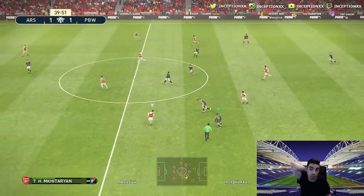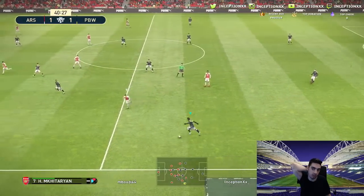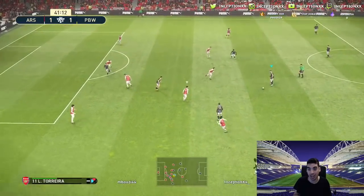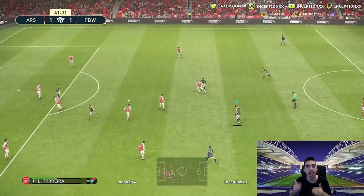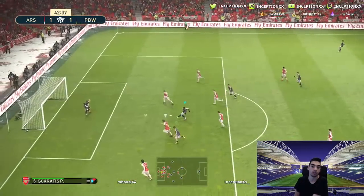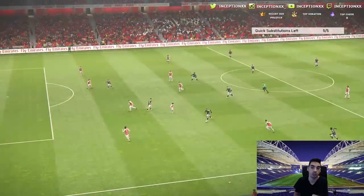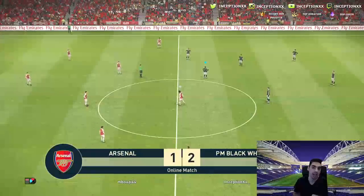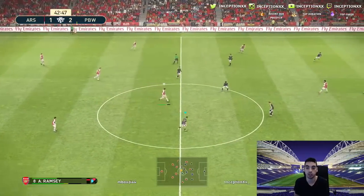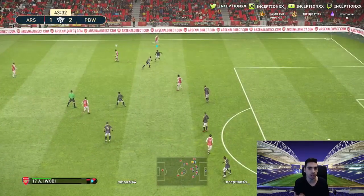Finesses are only worth it in really certain circumstances. I also realized that shooting across goal is the most inconsistent way of scoring — it's better to get that extra angle, slow down, and then shoot. Chip shots, if you are calm enough, are probably one of the better ways to score. If you get really close to the goalkeeper, chipping works perfectly in this game and comes off very satisfying.